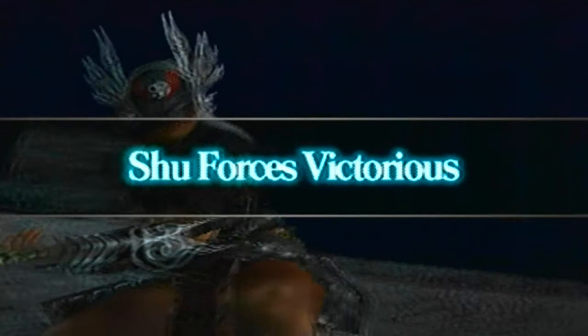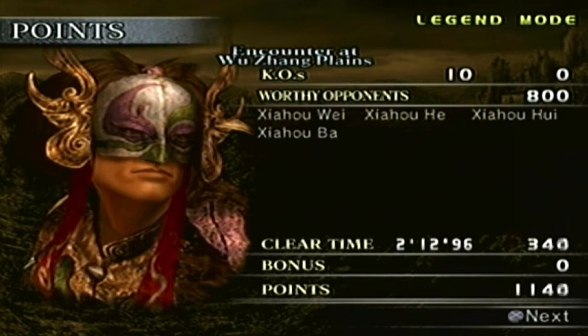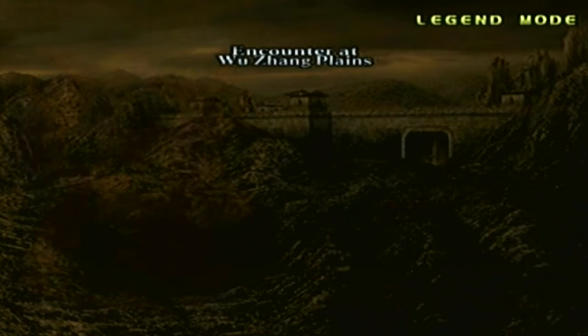Alright, so that's another one down. Our KO count is 10. We defeated the three Xia Ho's to get the weapon — Zhao Ho Wei, Zhao Ho He, and Zhao Ho Hoi — and then Zhao Ho Ba. Our clear time is 2 minutes and 13 seconds. Points are 6,400, and the rank is at max. And there's the level 11 weapon, the Meteor Strike.